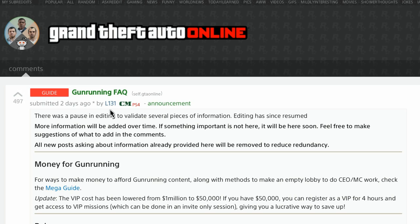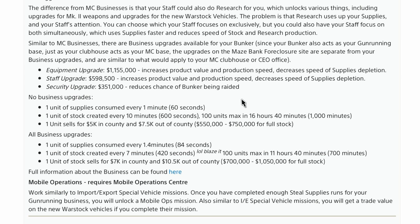This information was brought to us by L131 — once again, thank you so much for your effort and research. To get these max upgrades in your bunker efficiently, it's going to cost you a lot: 1.155 million for equipment upgrades and 598,500 for staff upgrades. Security doesn't really influence it much, but either way you're looking at close to two million for these upgrades. The max sell amount is 1,050,000 for Los Santos versus 700,000 for Blaine County — a $300,000 difference. It's worth it.